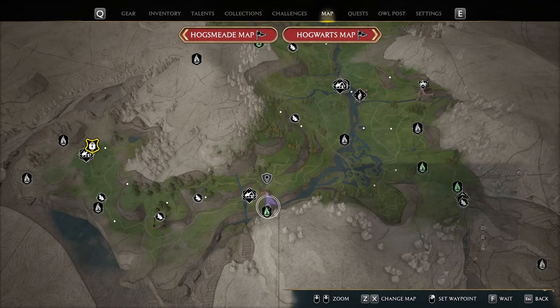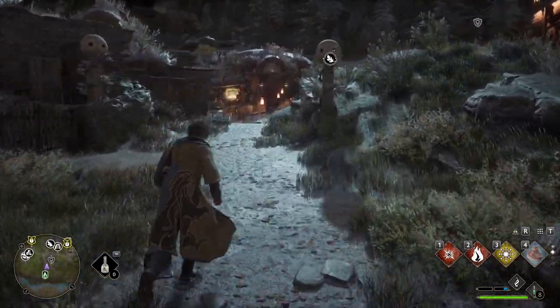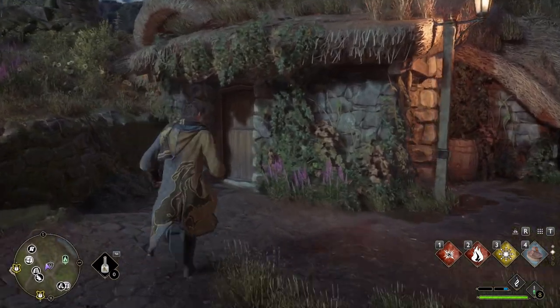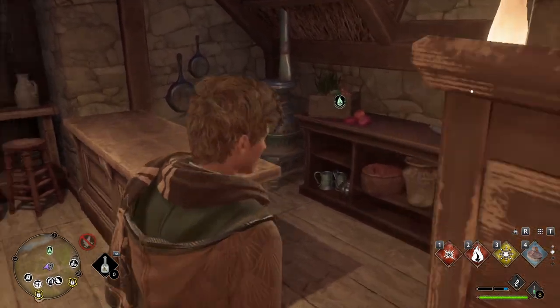Next, head east of Feldcroft into Irondale. Once you're there, follow the path and head to the first house on the right. Go inside and you'll find the statue hidden behind the bar on the right.